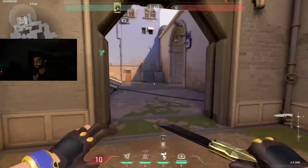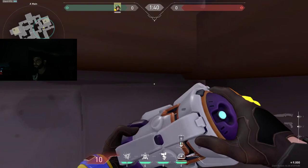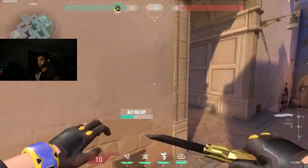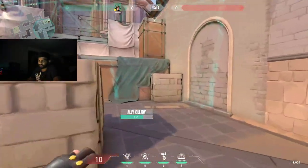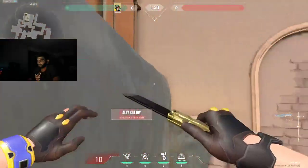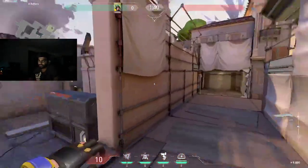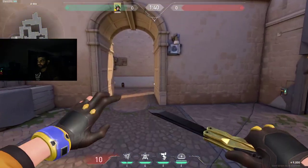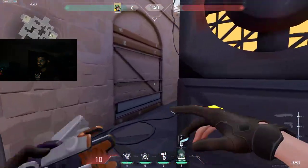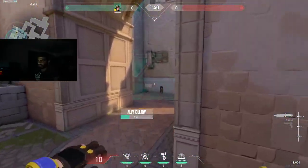Going into KJ ults. If you're attacking A, this ult position is decent but I don't typically like it because someone can hide in hell and take full advantage, or an op can sit right here undetained. I'd much rather take site first and then cage ult right here.